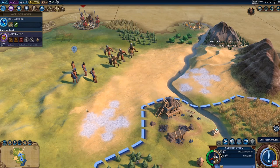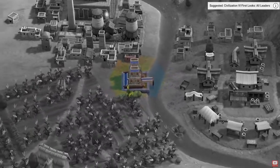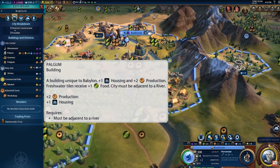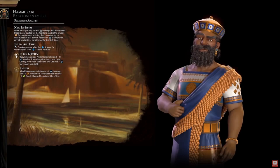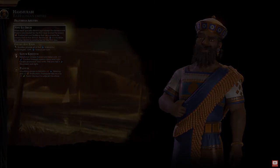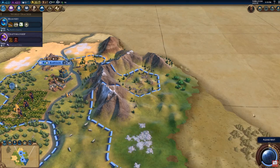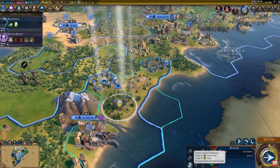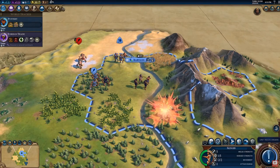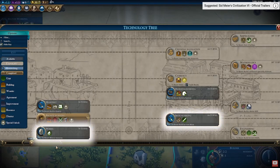Hammurabi in real life was the sixth king of the first Babylonian dynasty and reigned from roughly 1792 to 1750 BC. Perhaps one of his greatest achievements was his Code of Hammurabi — essentially a code of law dealing with things ranging from wages to divorce, making it one of the earliest documents of its type in the world. He also expanded Babylonian territory, but his code of law is generally considered his biggest achievement.